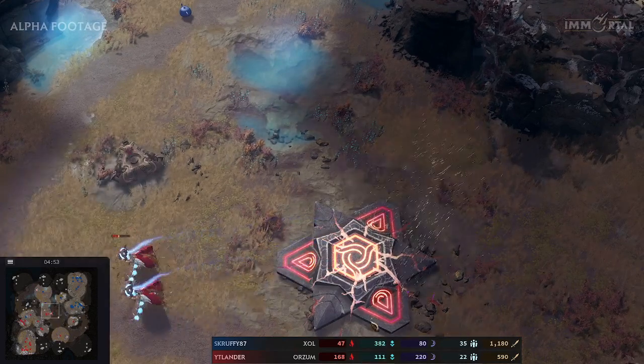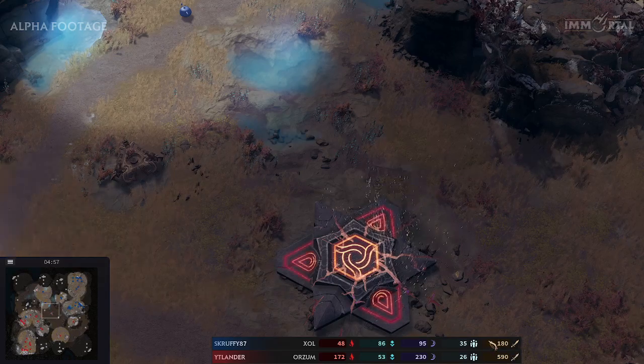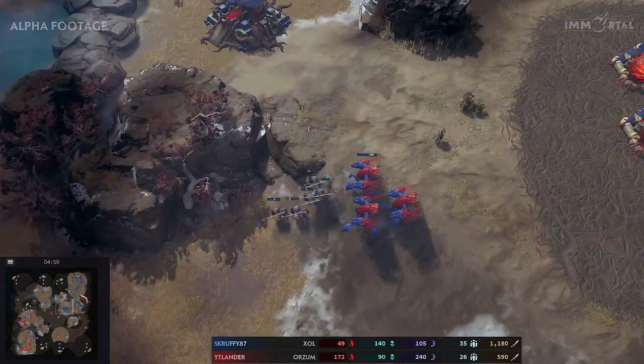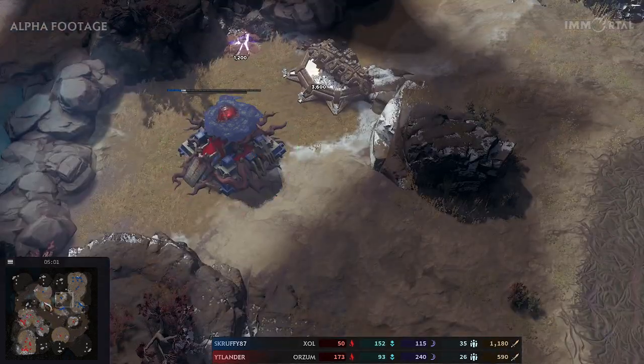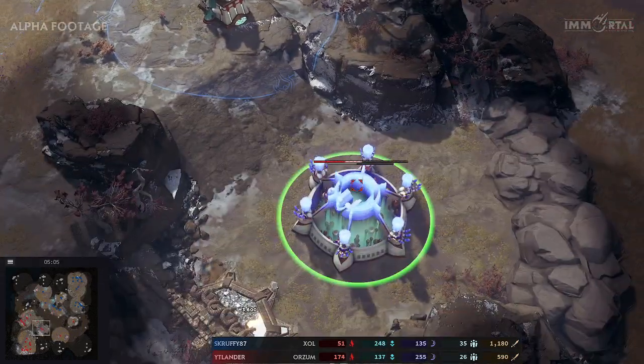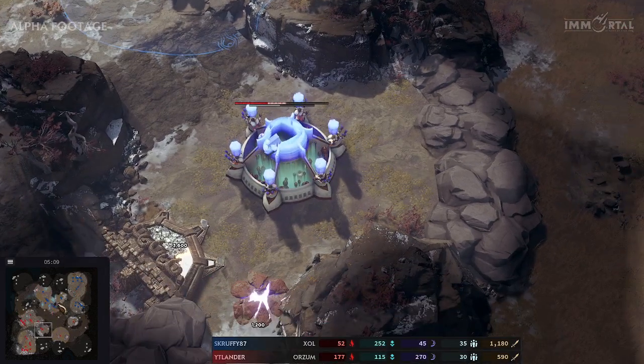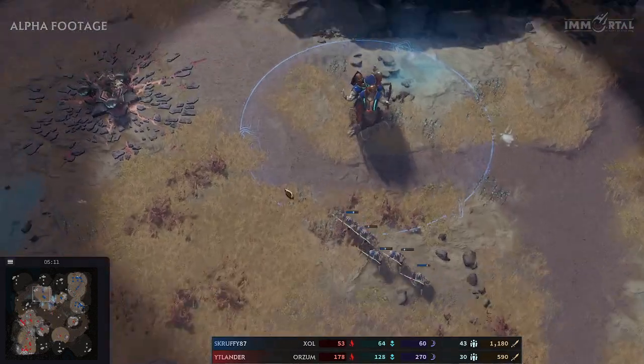Great defense from Scruffy here — he loses one resonance. On the other side, Itlander loses most of his army. Looking at the army value differential: 1200 to 600, Scruffy comes up slightly ahead and goes for his third base.